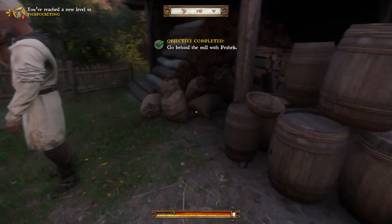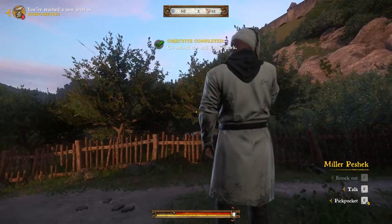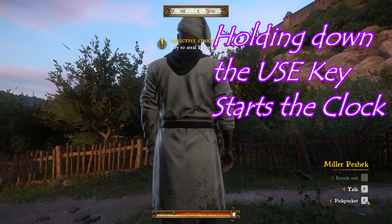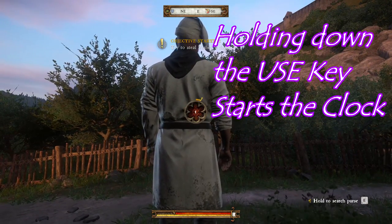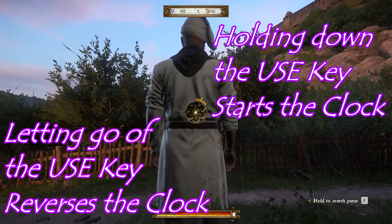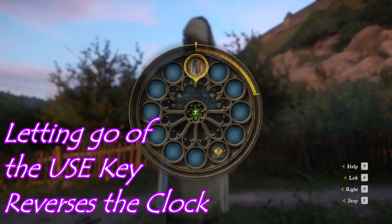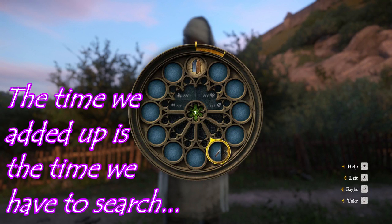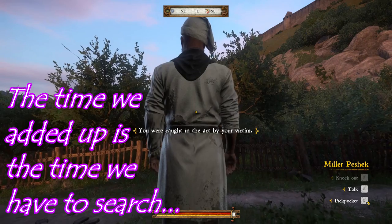So we want to get into stealth, get behind Miller Peshek, and you'll notice that we can pickpocket by holding down E. We'll hold that down and a clock is counting up. I think we want to be in the green before we get to red, and then we want to try to maneuver down here and take this. Oh, and I didn't make it.